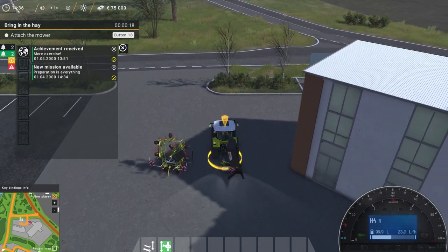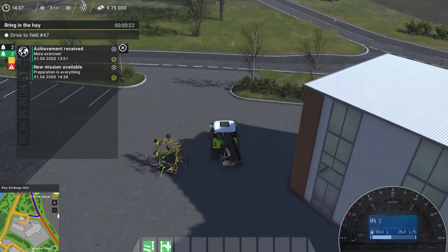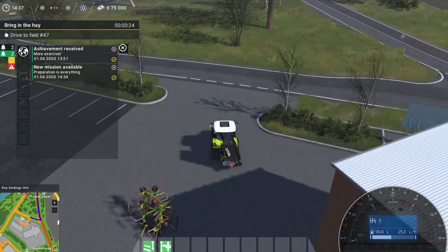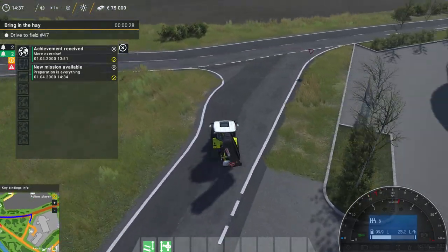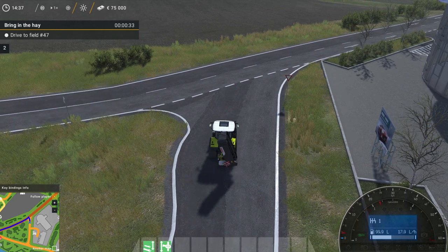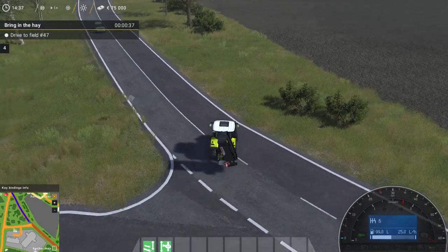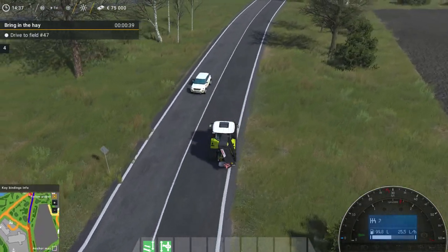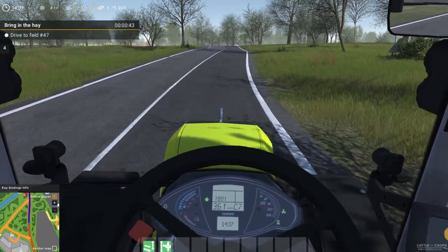Kuhn and Class, they have these. Let's start mowing first. Obviously this is a multiple, multiple chore mission. Let's remove this one, just in case. Drive to Field 47. Okay, let's see where Field 47 is. Let's go to the first-person view.